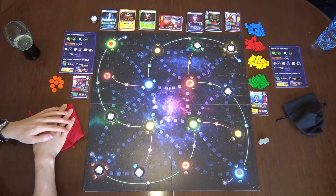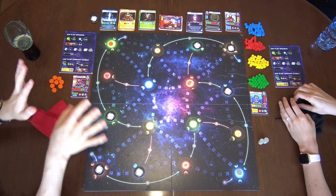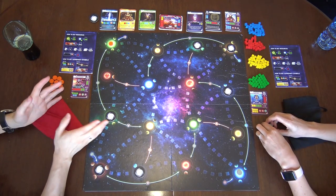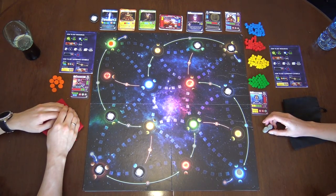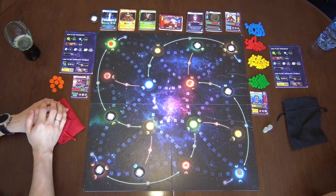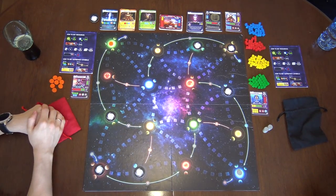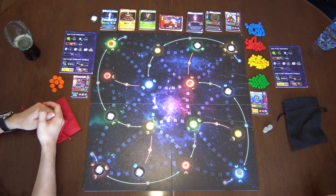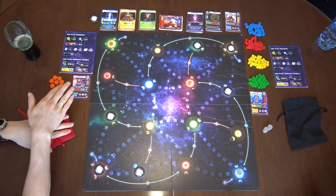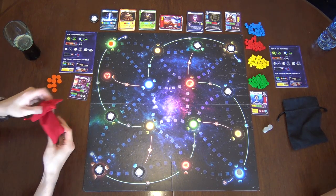Just briefly how it works. We're not gonna explain all the rules. First of all, I want to mention that these are prototype components, although the art should be final or almost final. Now here you have the board, you have different systems and you have planets attached to them, then you have tracks that you're gonna build from one system to the other to invade it or colonize it or whatever. So each one of us will have one of his species, but you can gain more species during the turn. And basically this is a bag-building game.